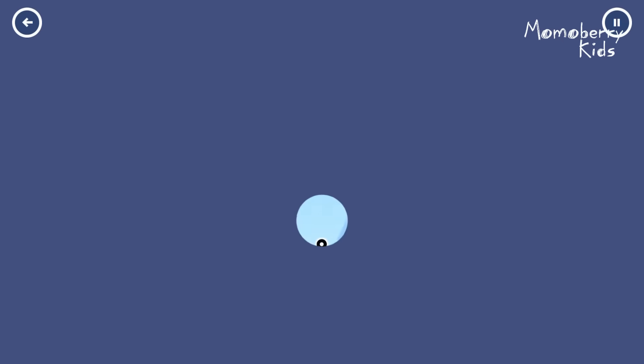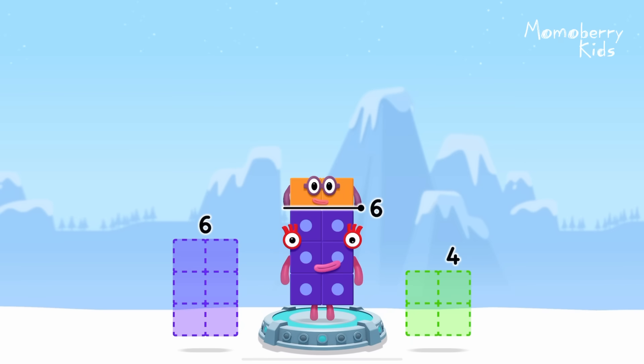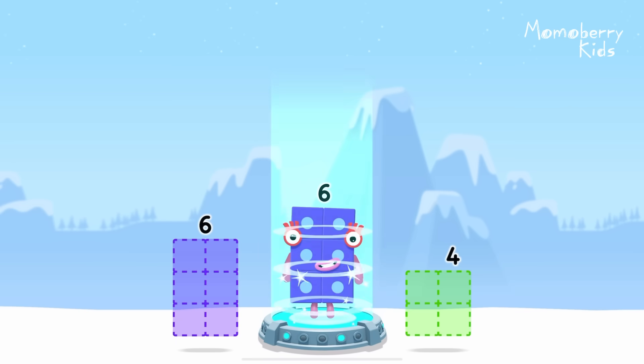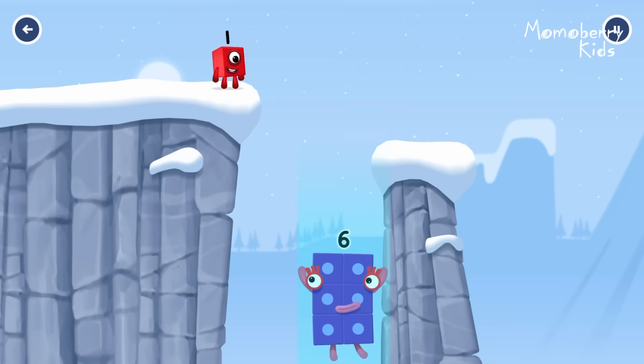Take number blocks away from 8 to leave 6. 6, 2 — 8 minus 2 equals 6. 6. Fantastic.